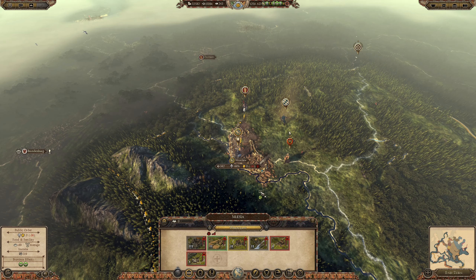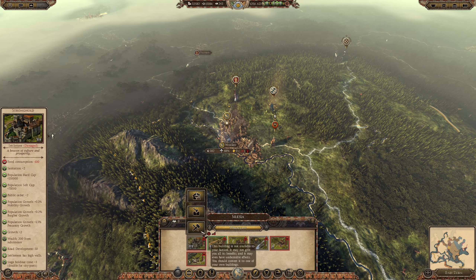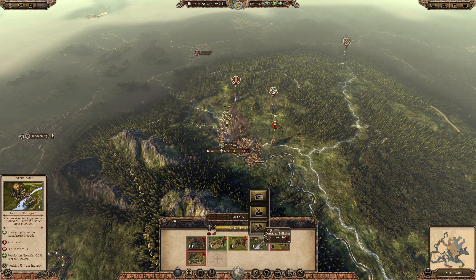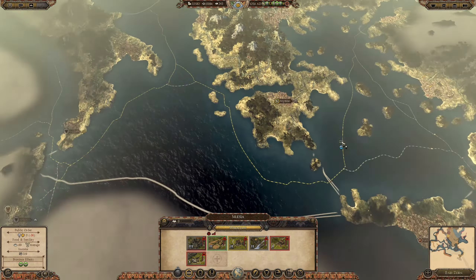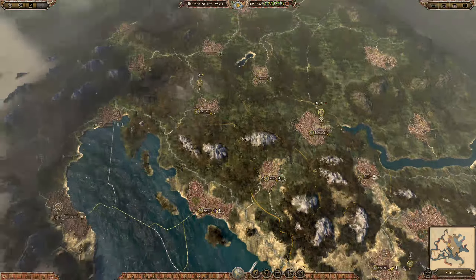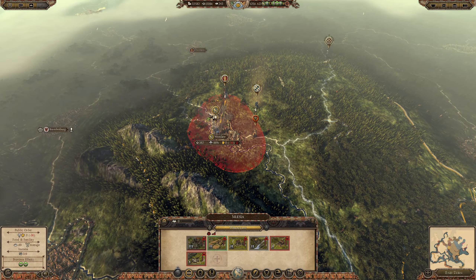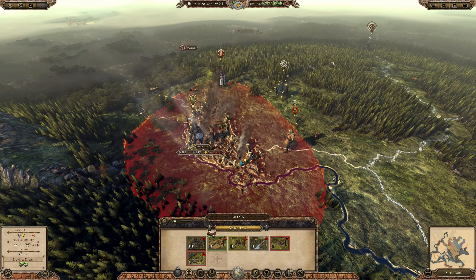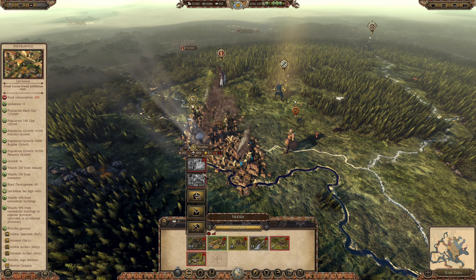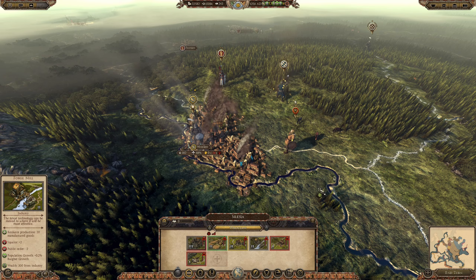Now we're starting to get once again into some of those incidents — the territory of Catholicism and buildings that are not of our type, basically not like we had here in Greece. So there will be slower progress on one side; we'll try to play it slightly more carefully.